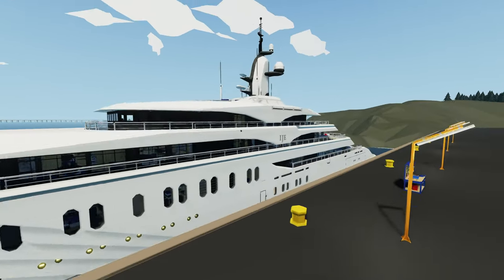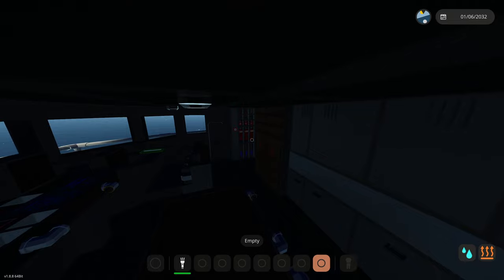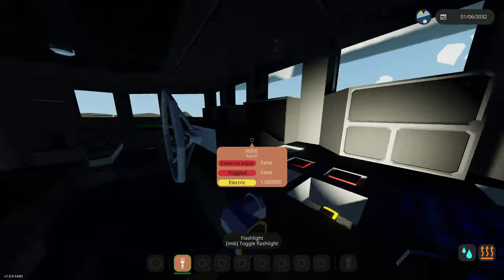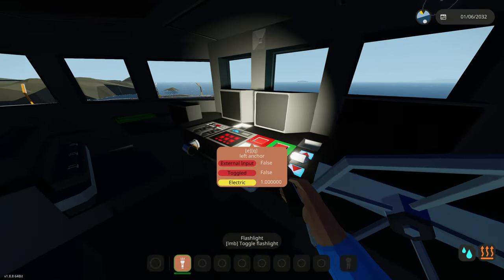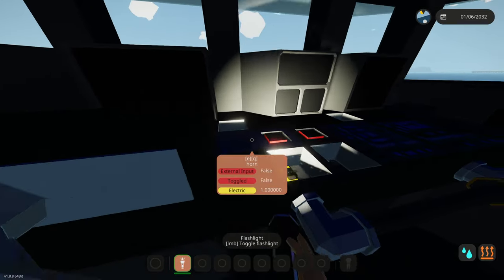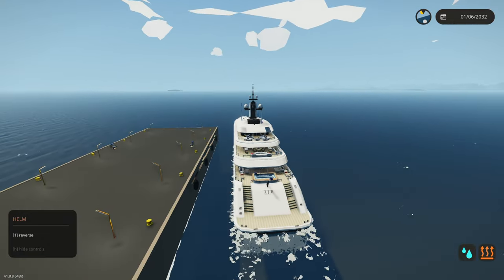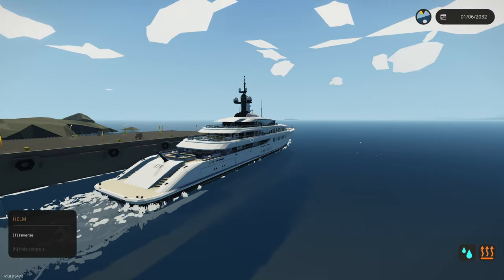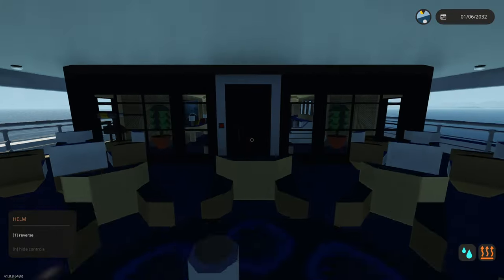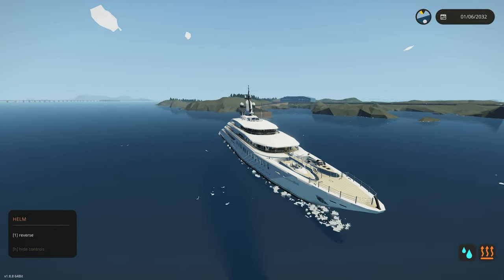Now we have the 108-meter billionaire's mega yacht — this thing is massive. Probably gonna take so long to start. Up here is where we drive this thing. This thing is packed with interior. We have some fake displays up there, I can't even see the windows. This actually has fewer buttons than the other yacht we were using, which is a little concerning. W and S is our throttle and it works instantly — we are already running, I didn't even have to click anything to start. Look at all these floors, completely decked to the brim.